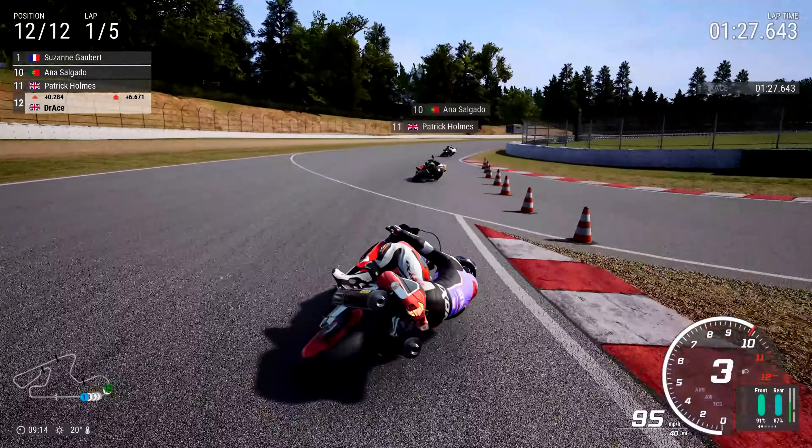Anna Salgado ahead of us, waiting for the opportune moment to attack. And I think we've found it, as we run it a little bit wide - brilliantly done. Now get ahead of Anna Salgado on board the MV Agusta, a beautiful machine. I think it's the Massimo Tamburini MV Agusta - great choice of bike there for Anna Salgado, the Portuguese lady.